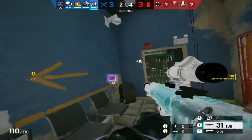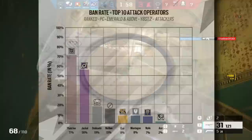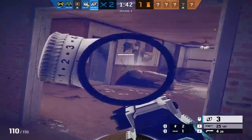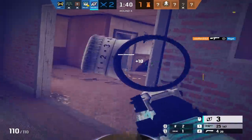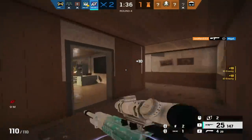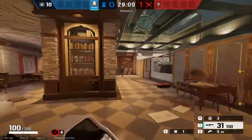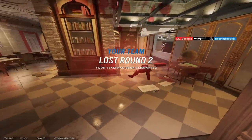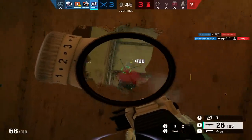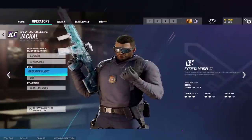Every defender except Cav will leave footprints, allowing you to see the trail of where defenders go. There's a reason why Jackal is one of the most banned ops in the game — it's because of how difficult and annoying it is to go against his strong roam clearing ability. You really can't do anything against Jackal except hold your ground, because if you try to rotate you risk walking into a trap. Due to Jackal's strong ability to force defenders into a corner, I'll be giving him a 10 out of 10 in the gadget category.